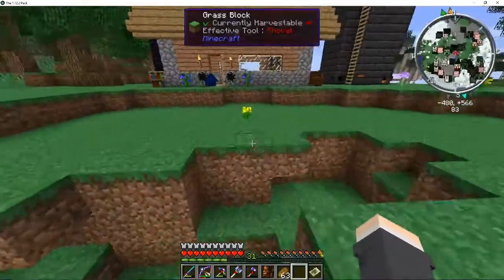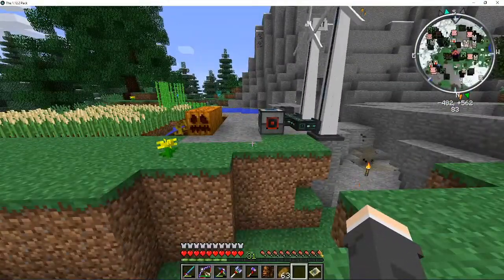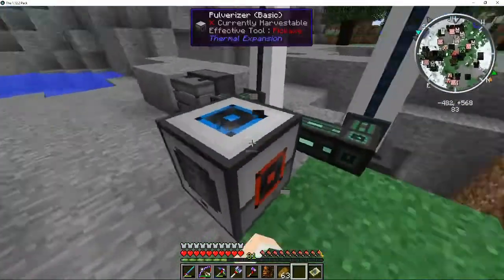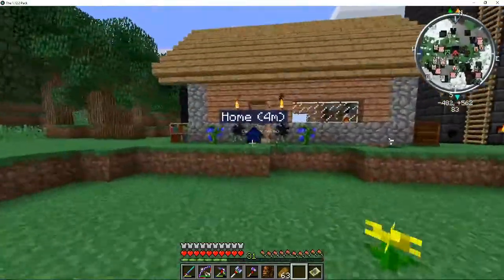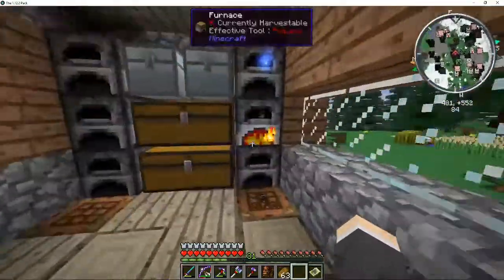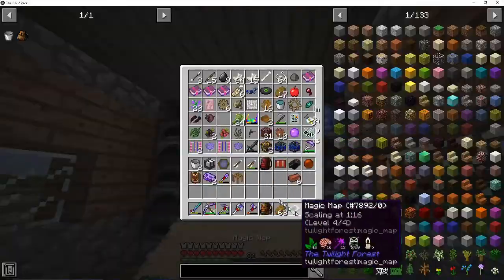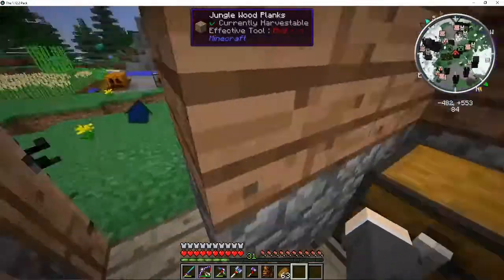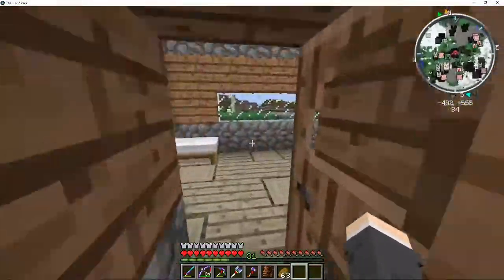I can also function this with a furnace. So all the iron would go straight into the furnace and it would smelt up. And then I can put it into a chest later. Or I can even automate it going into a chest, technically. Why do I still have this on me? Alright, so this is the first part. Obviously it did not take that long.